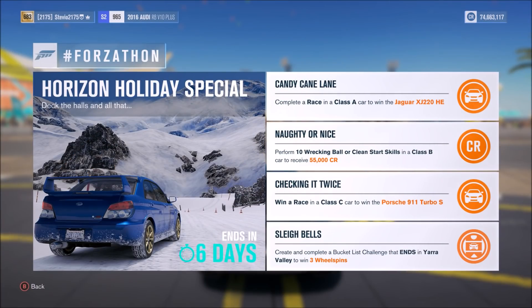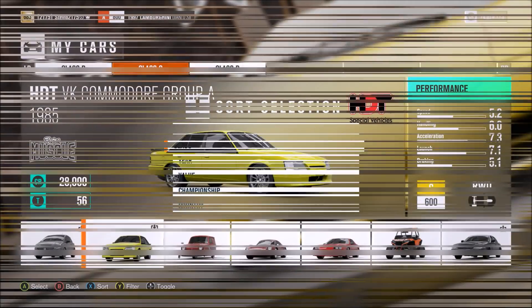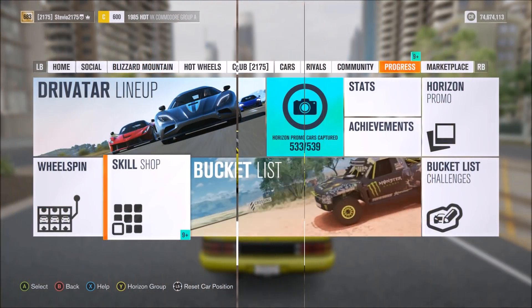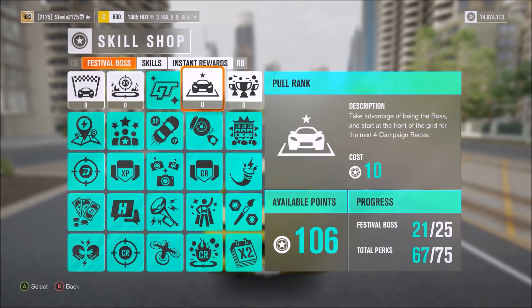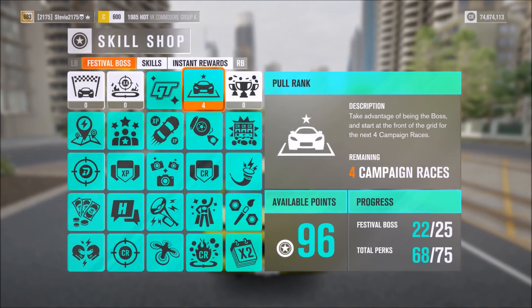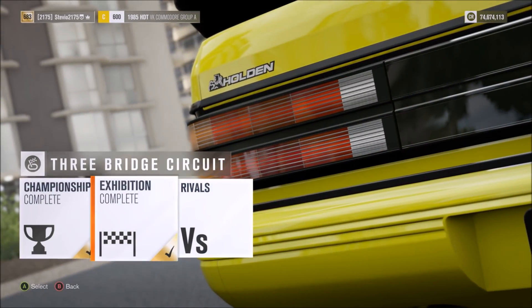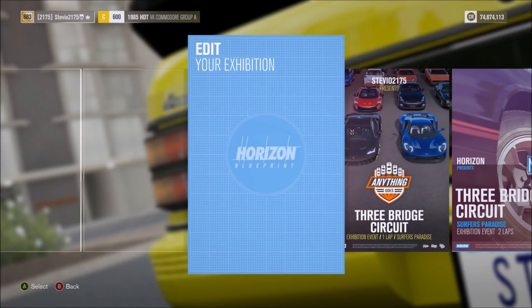For the second challenge, this time around we're going to need to win a race in a C-Class car, so sort for that once again in the festival. I use this car right here, a DLC car I haven't used in a long time, but since we have to win, for anyone who needs the extra help, you can use the pull rank perk right here. It lets you start in first place, gives you a little advantage, and I'm right back to that same circuit race which I pretty much have set up already.